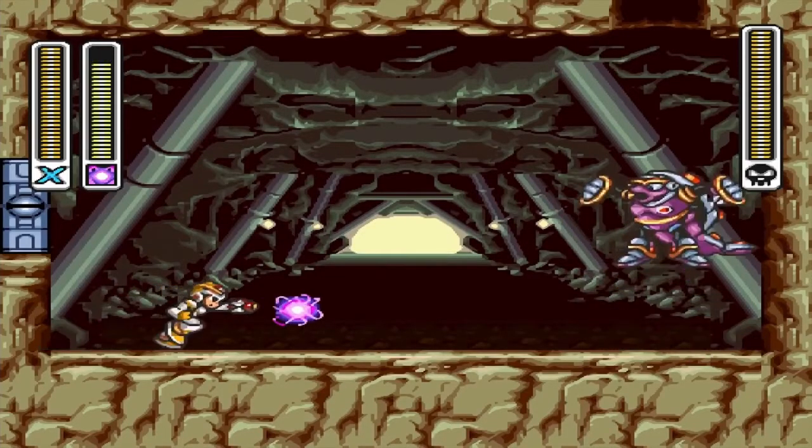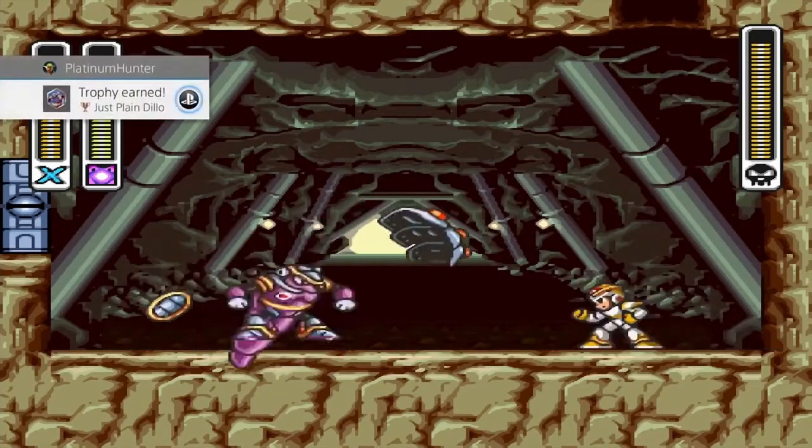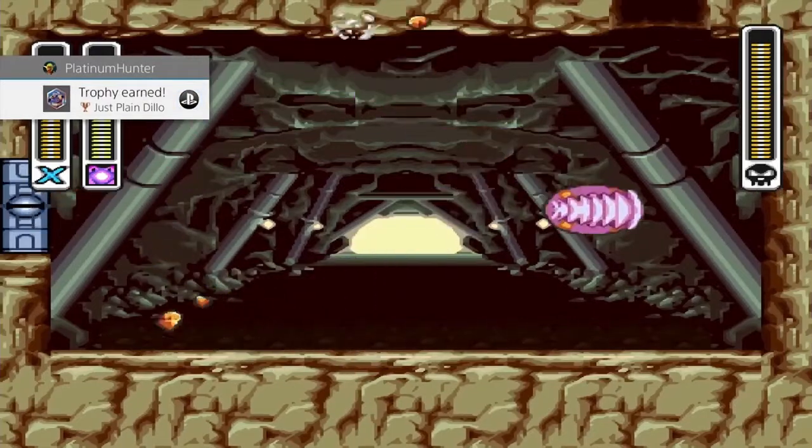When fighting Armored Armadillo, after he lands from doing the roll, if you use the power you got from Spark Mandrill, his armor will fall off and you'll get the 'Just Plain Dillo' trophy.